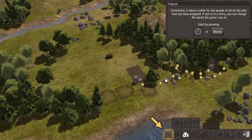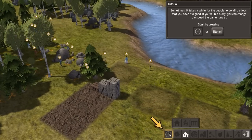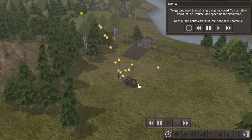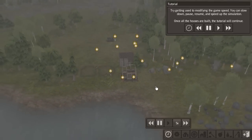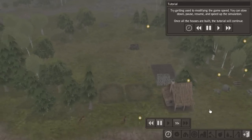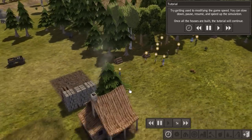Sometimes it takes a while for people to do all the jobs assigned. If you're in a hurry you can change the speed the game runs at. Looking at the stockpile — we're building up the wood. I'll press the fast forward button twice to increase the game to five times speed. Look, they're storing away and starting to build. Let's speed it up to ten and watch these guys whizzing away.